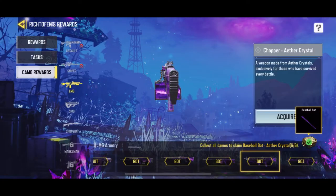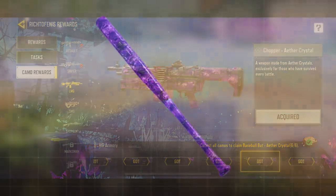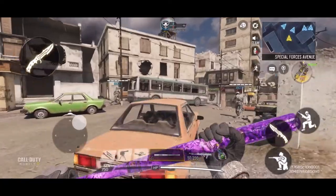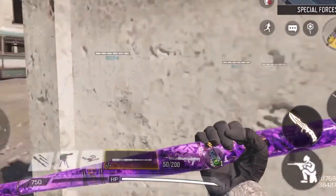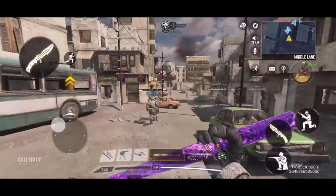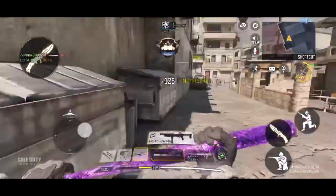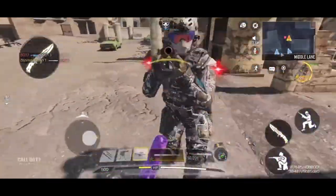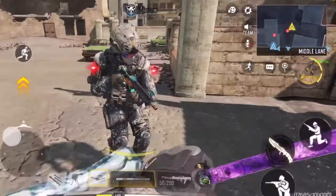Here's the Ether Crystal Camo baseball bat, and I'm happy to announce I do have some in-game footage for you guys. This thing is beautiful, right off the bat. You can see it kind of glistens — it has this nice glow to it. Regardless that it's not animated, you can still see the nice Ether Camo on this thing, and it is beautiful.